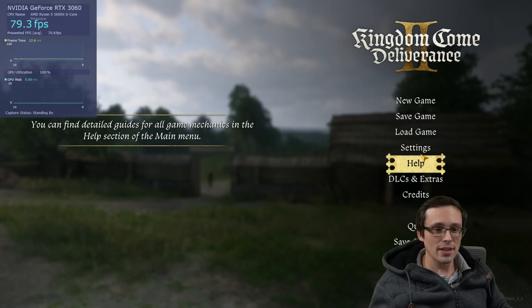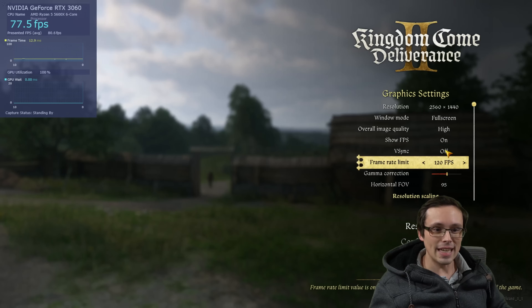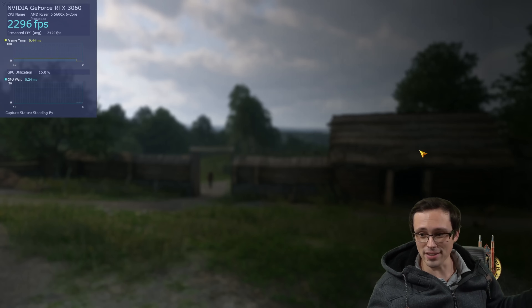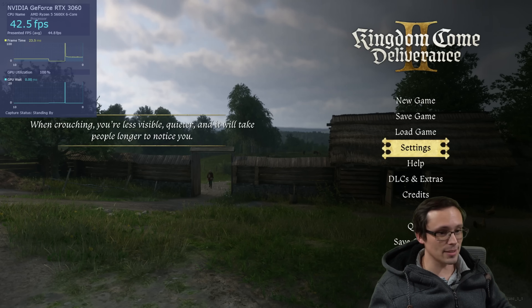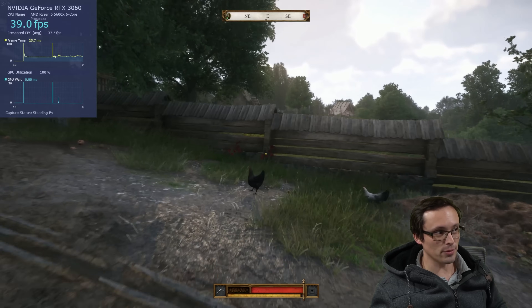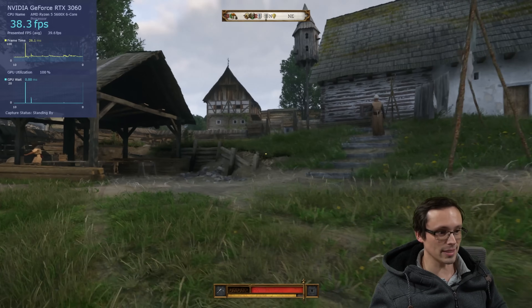I've heard that the experimental settings for graphics get absolutely insane — I haven't tried them out yet. Let's just kick them on and see what happens, though I do have a 5090-based system set up I'm more interested in trying it on. Experimental is certainly dipping our performance more into the 30s on the 3060, so probably not the greatest way to play it on that card.